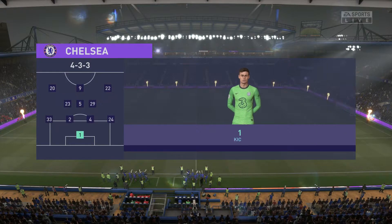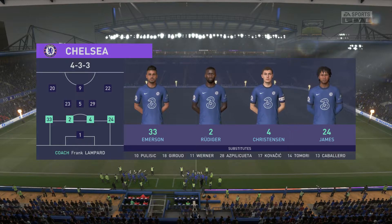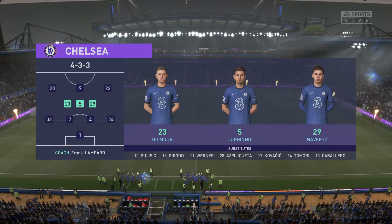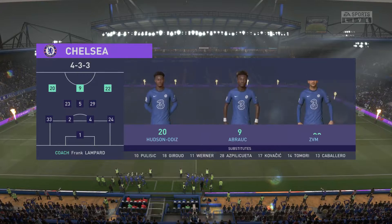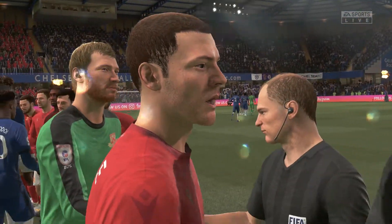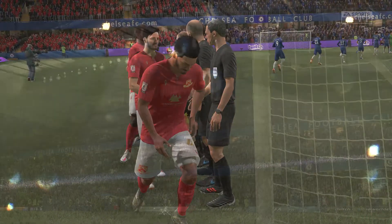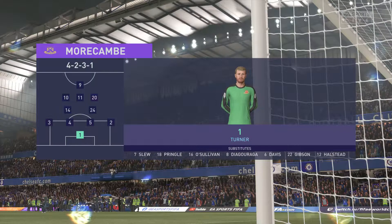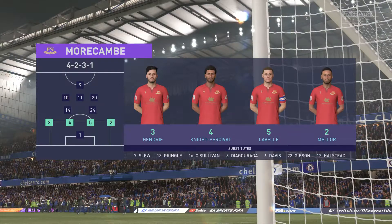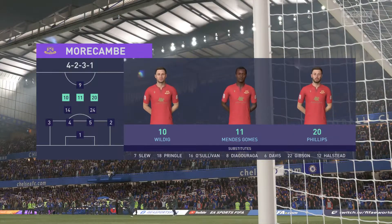Here's the lineup for Chelsea: Kepa is the goalkeeper, Antonio Rudiger starts with Andreas Christensen in central defence, Kai Havertz plays alongside Jorginho in the centre of midfield, and the idea is to have just the one striker up there. For the visitors, it's a four-two-three-one — the two central midfield players supplying support to a three ahead of them, and then a lone striker with a number ten just behind him.